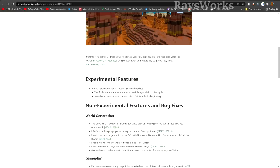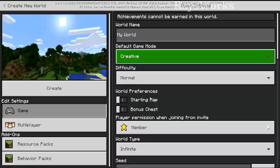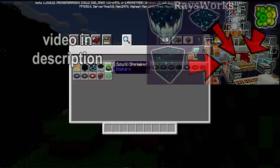There's also some 1.19 news. In Bedrock edition you can activate a new experimental toggle called the Wild Update, where the new skulk features will be accessed. More features are coming in the future — this is just the beginning. If you have Bedrock, get the beta version, create a new world, and down in the experimental settings activate the new toggle. In your creative menu you can switch to the skulk items and see them all right there. I covered all the cool things you can do with these new blocks in a separate video, linked in the description.